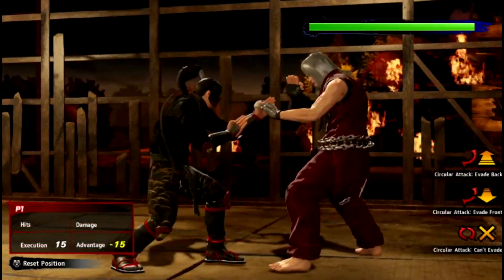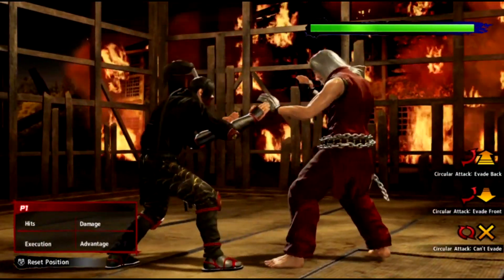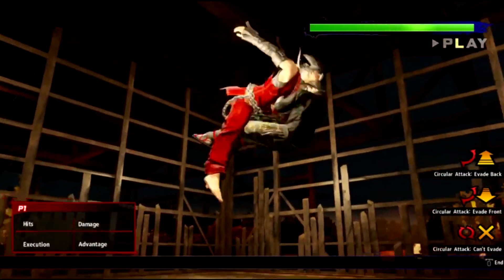The downsides to the knee tend to be that on block or when evaded, they do leave you in double digits of recovery frames, meaning that the opponent can hit you with a guaranteed throw or even worse.